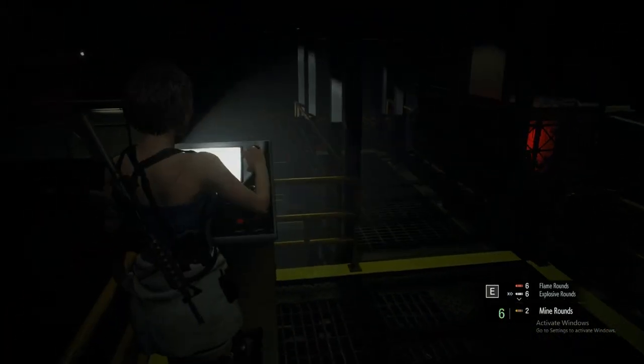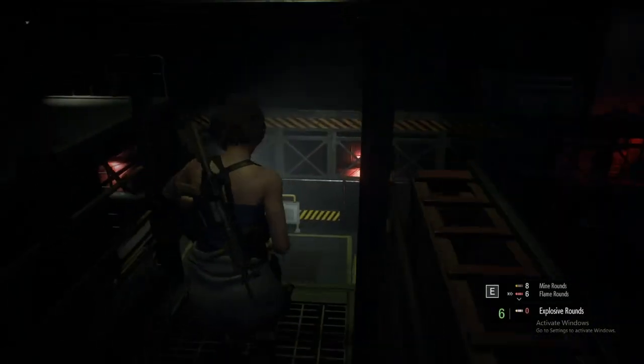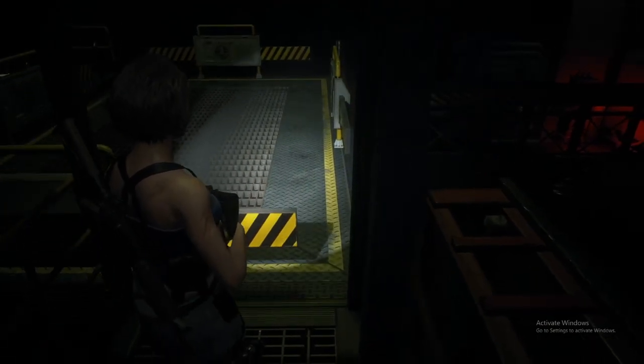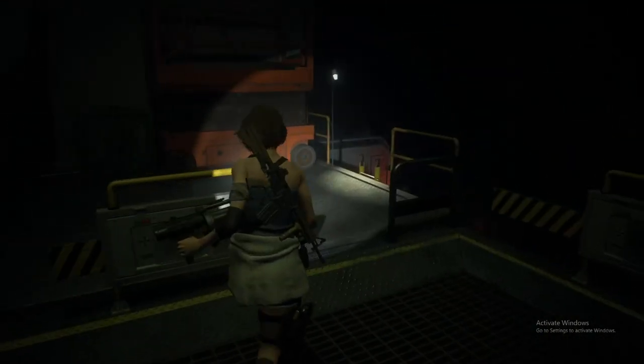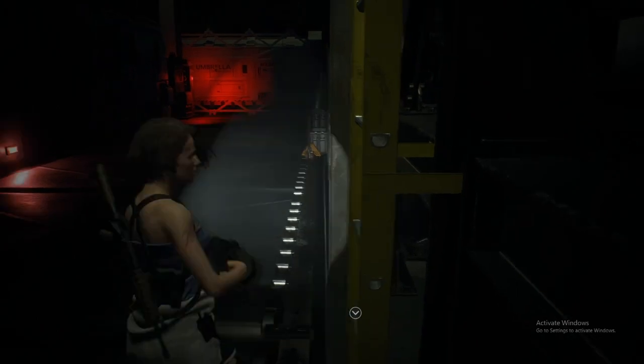Activate the elevator bridge and cross over it, then go down the ladders. You're going to get pincer ambushed here by a load of zombies.